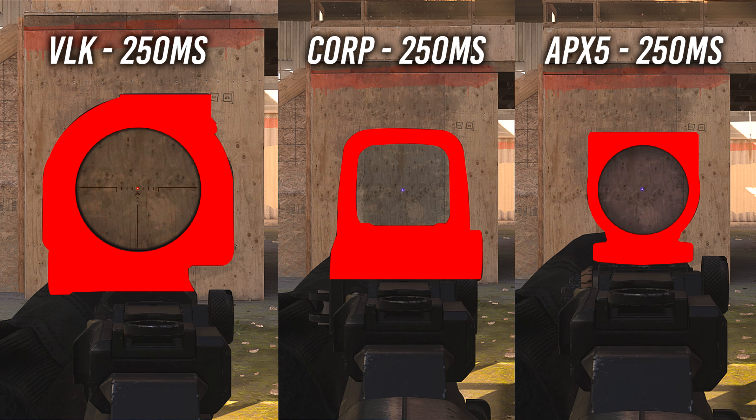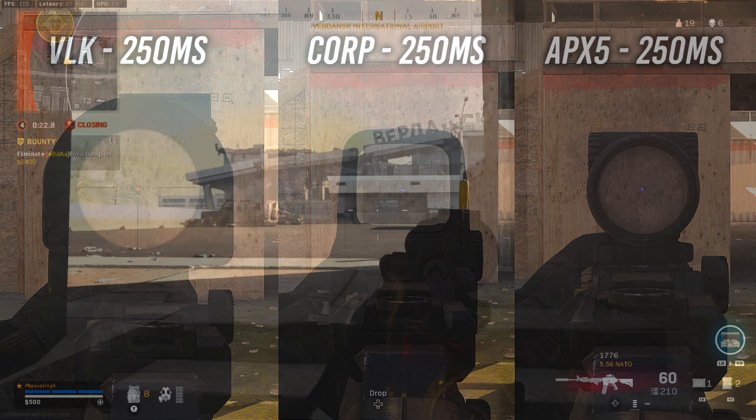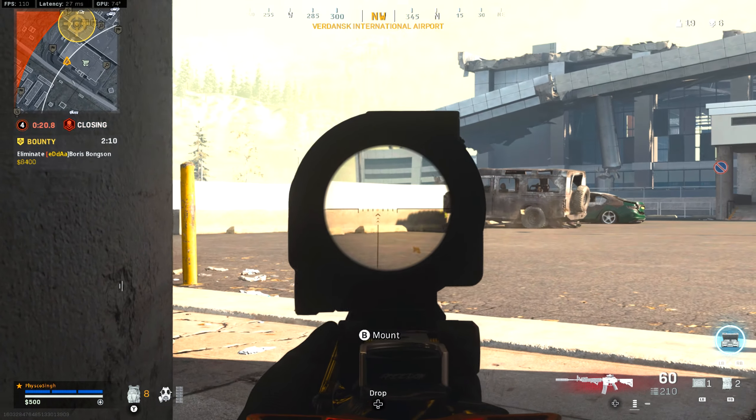After taking a look at all three sights, what is definitely very evident is the fact that the VLK takes up so much screen space compared to the other two optics. This is one of the problems with the VLK — you want to get the cleanest sights possible so you can see as much as possible on your screen, and clearly you can see the VLK takes up the most area. I made sure the testing was fair and zoomed all of these images in at the same level, so this is exactly what you would see if you compared it side by side yourself.